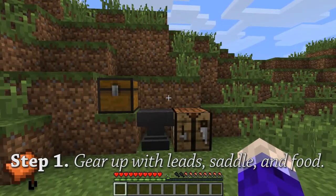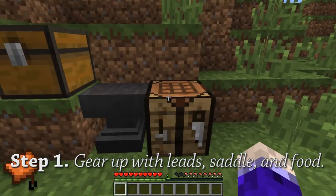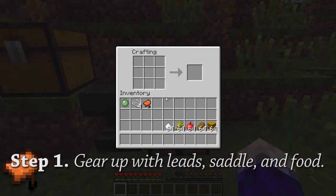Step 1: you need to gear up for heading out to find yourself some horses. One of the things you're going to need is a saddle and some horse-approved foods like sugar, wheat, apples, bread, or hay bale, but you're also going to need leads to guide your horses around.